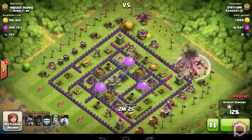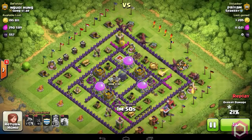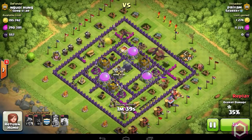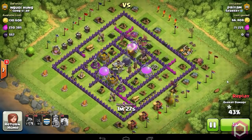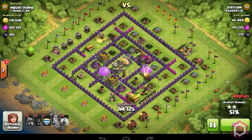Now I have spawned the Dragons in two groups so after clearing the outside they can straight go forward to the Archer Towers and take them out. After taking out those high-level Archer Towers nothing can stop my Dragons, and it will also be a 3-star raid.